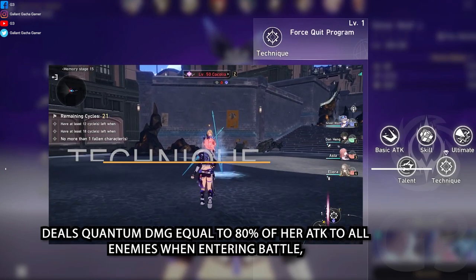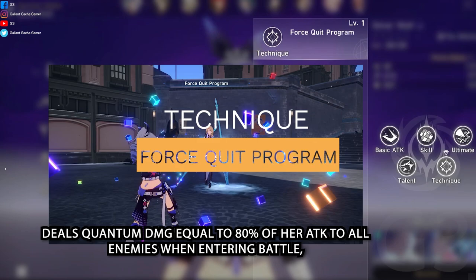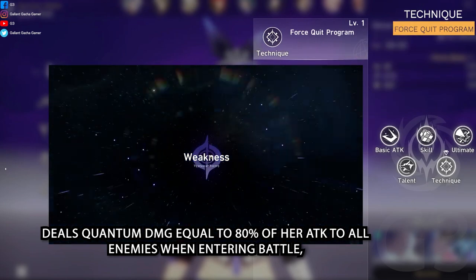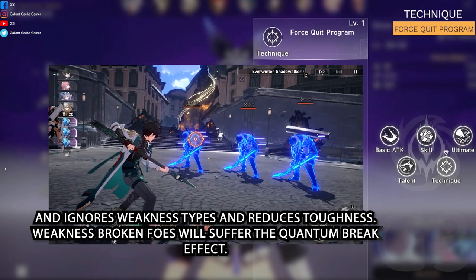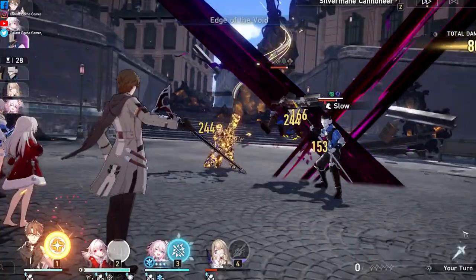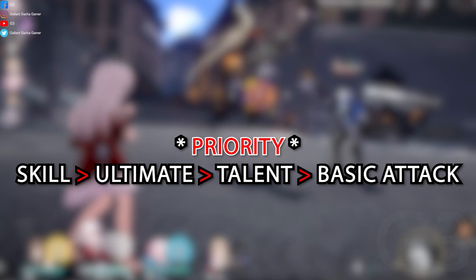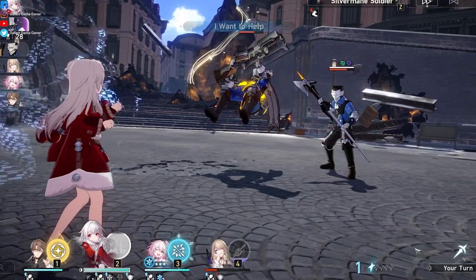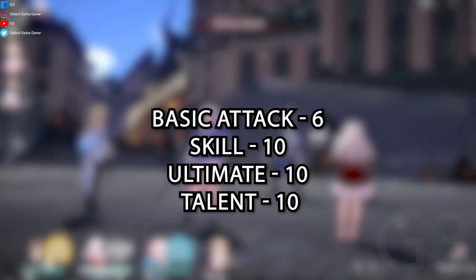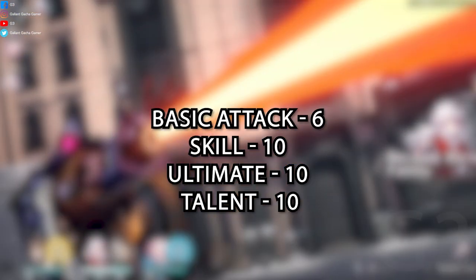Technique: Force Quit Program. Deals quantum damage equal to 80% of her attack to all enemies when entering battle, and ignores weakness types and reduces toughness. Weakness broken foes will suffer the same quantum break effect. Priority: Skill, Ultimate, Talent, Basic Attack. To max her out, you'll need to get her Basic Attack to 6, Skill, Ultimate, and Talent to 10.